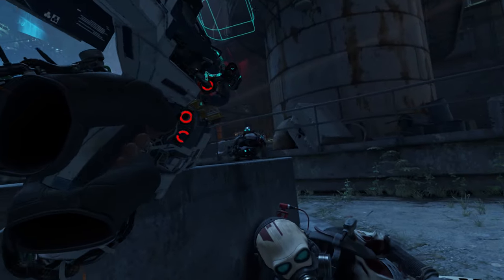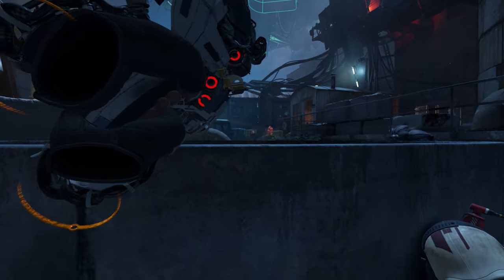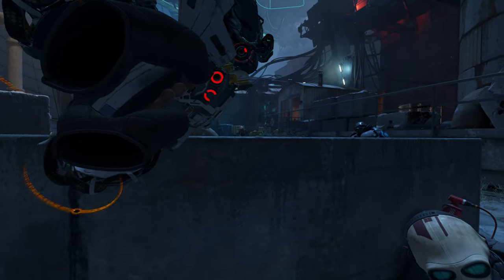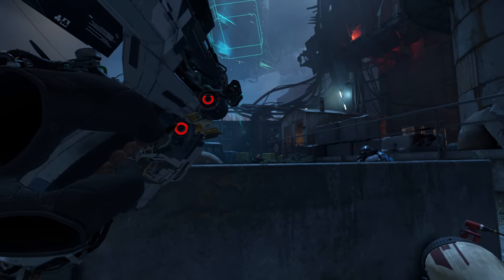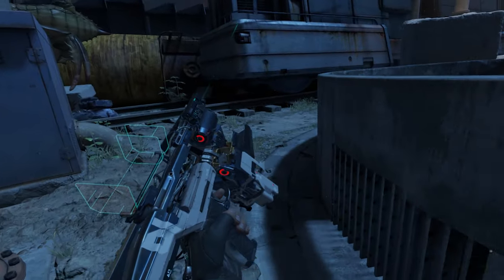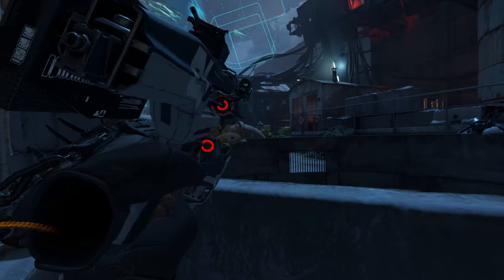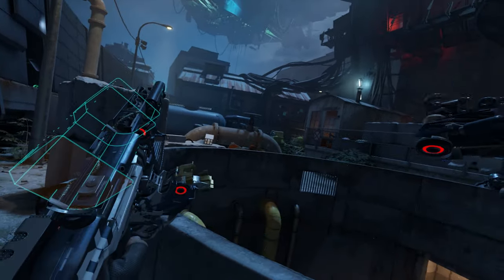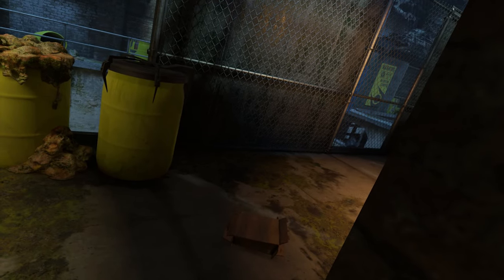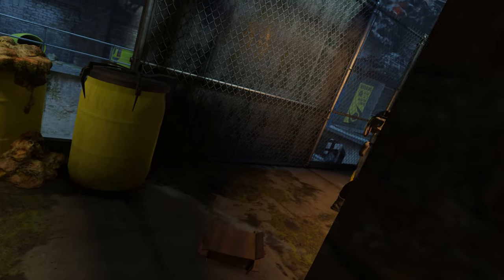Like weapons, enemy variety is minimal. Combine soldiers come in roughly three types of difficulty but don't present particularly unique threats. Especially in the later stages of the game, when your guns have seen some upgrades, killing Combine soldiers amounts to aiming your laser sight at their head and holding the trigger until they die. Getting up close and personal with the shotgun is riskier, but far more satisfying.